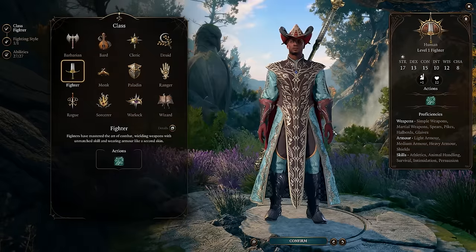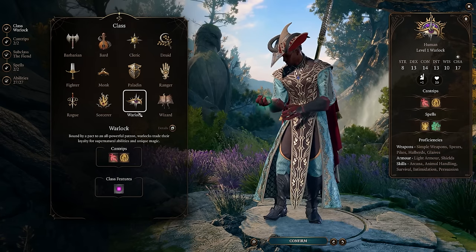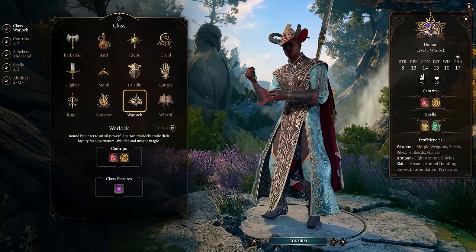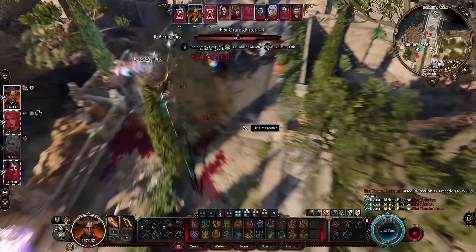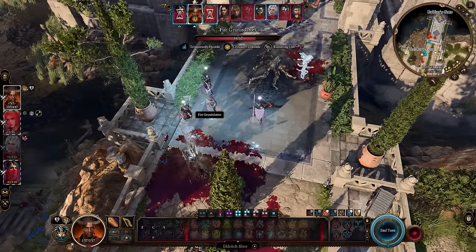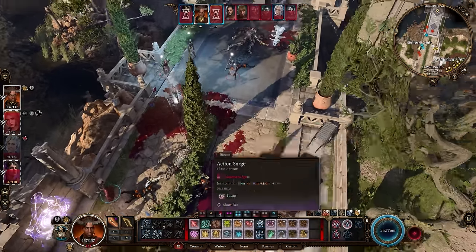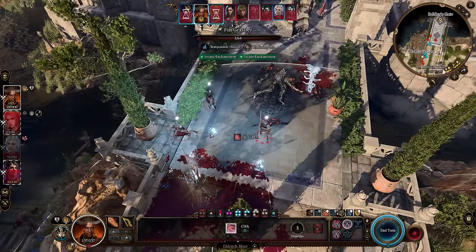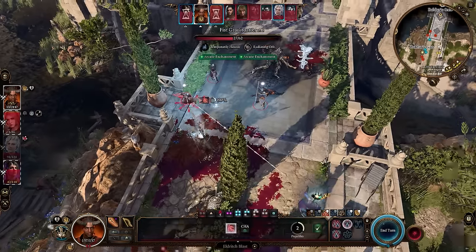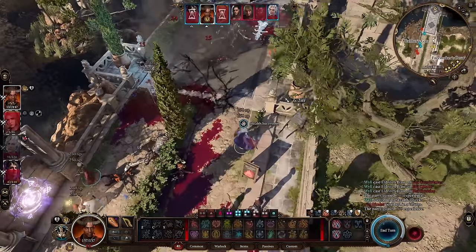This build makes use of three different classes: Warlock, Fighter, and Sorcerer. We're going to go 2 levels into Fighter and 2 into Warlock, then invest the remaining 8 points into Sorcerer. The reason is that all of these have extra ways to regain actions every single turn, letting us cast abilities — especially Eldritch Blast and Fireball — multiple times. We'll also use Haste to gain even more actions per turn and further increase our Eldritch Blast damage.